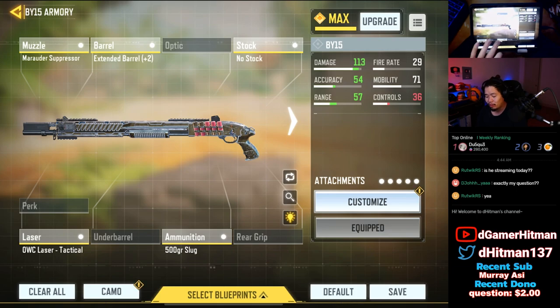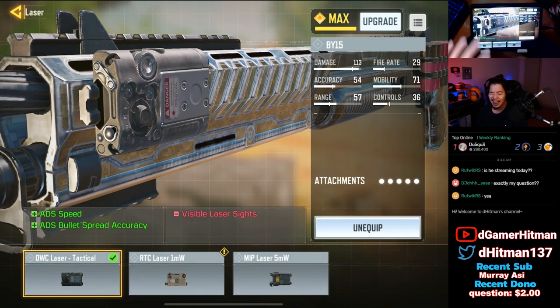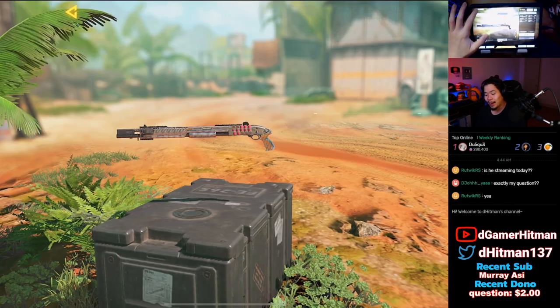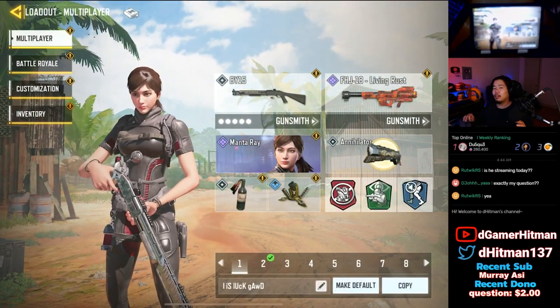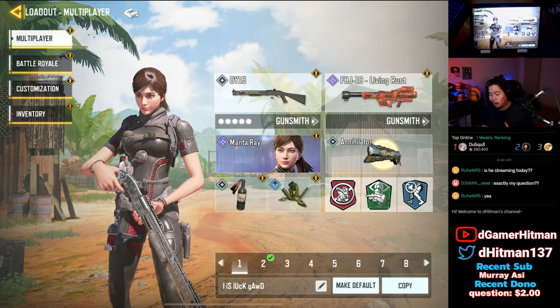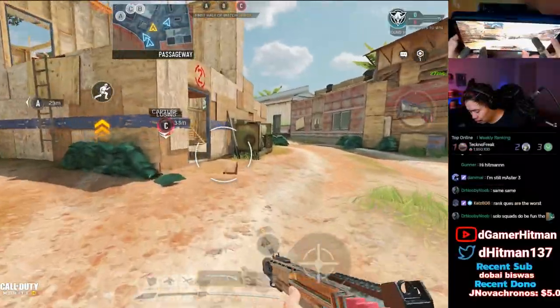You only lose out on ADS speed and moving ADS bullet spread accuracy. The extended barrel gives you more bullet spread accuracy, bullet spread density, as well as damage range. We're trying to get the most range we can, especially with the slug round. I use ADS speed with the laser sight as well as the no stock, which gives mobility and ADS speed. Typically speaking, I still would not be using slug round because I'd much rather use ADS spread accuracy, which can still kill one shot up to 20 meters.